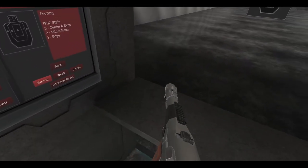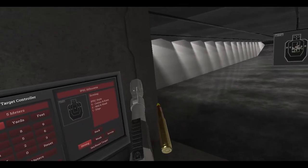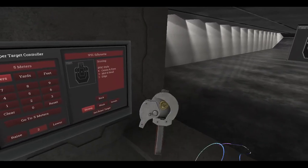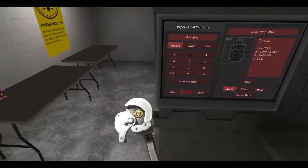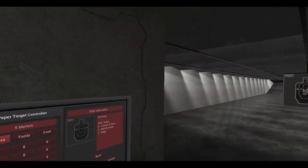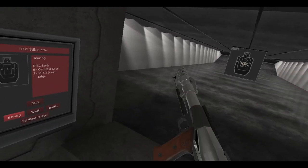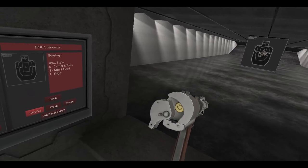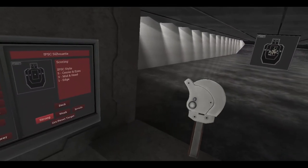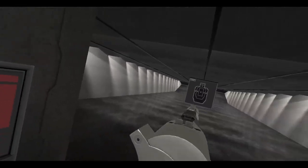Of course it fires .50 BMG, which you can pull out of here — that round makes up a lot of the gun. You stick the round in there, and you can actually flip the action closed by hand, which is pretty cool. I kept using the trackpad — open, close — which is trackpad left, I believe. It's got sights on there too.